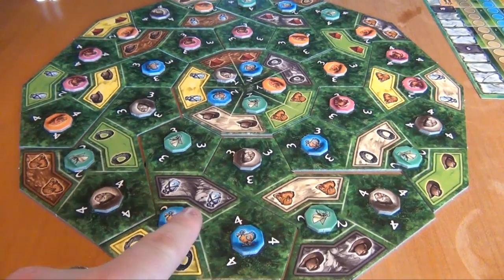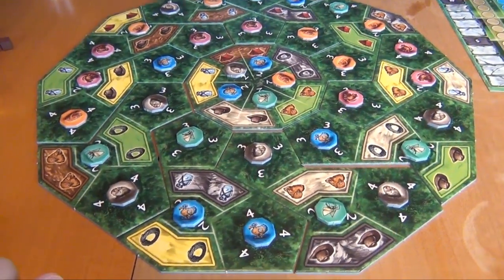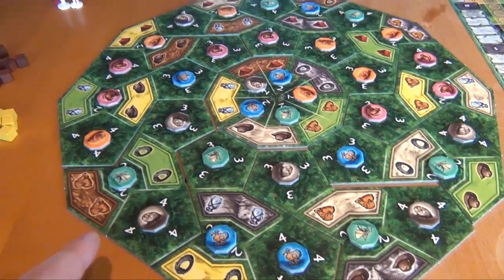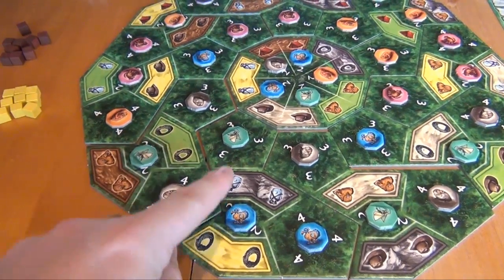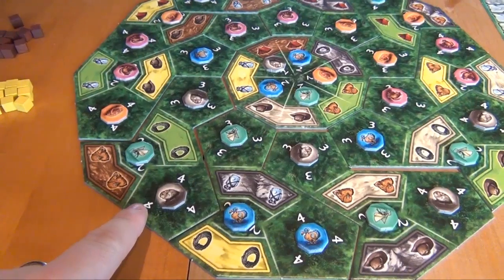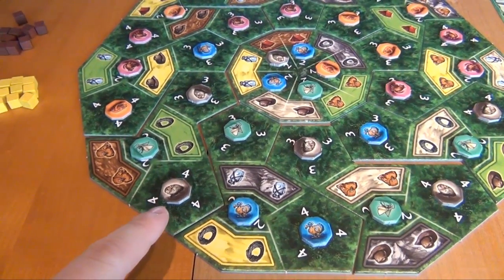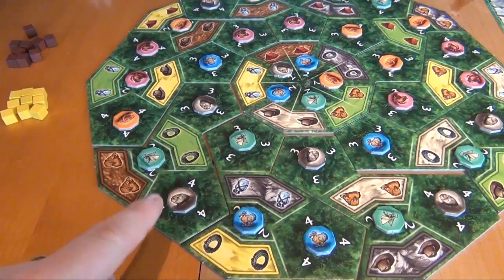The five terrain types are desert, grassland, mountains, plains, and swamps. You can capture an animal in a jungle if you place one of your explorers on all the surrounding terrain tiles. For example, this animal down here is on a space with a four, meaning there are four adjacent terrain spaces, and you have to place an explorer on all of them to capture it. On the other hand, this one only shows a two, because there are only two surrounding terrains.